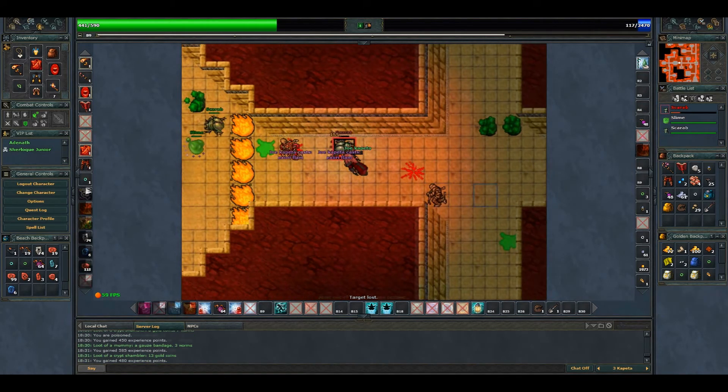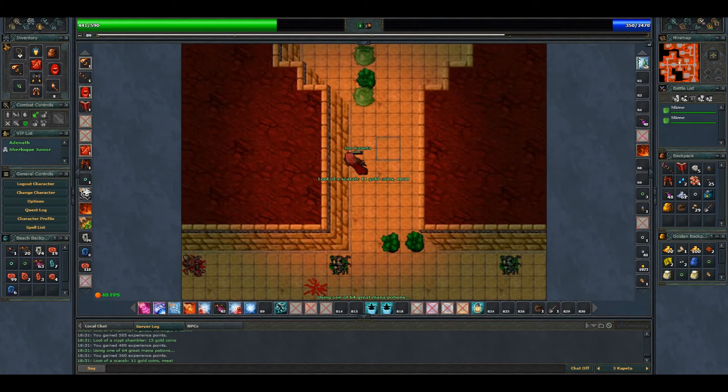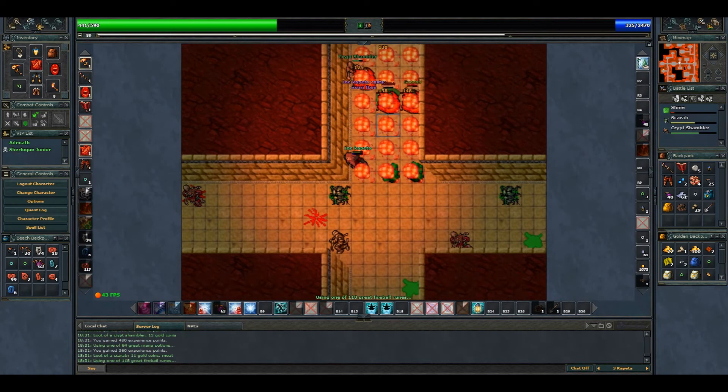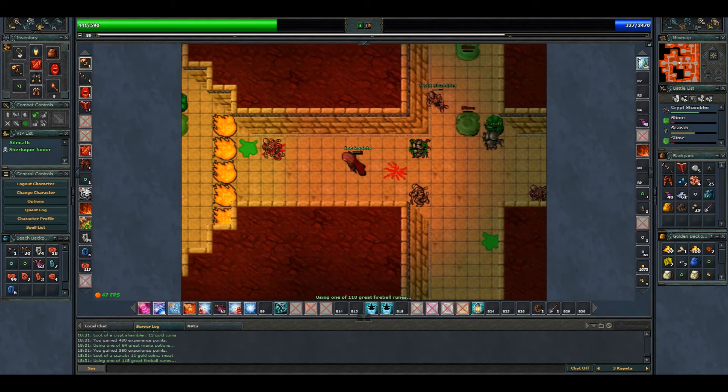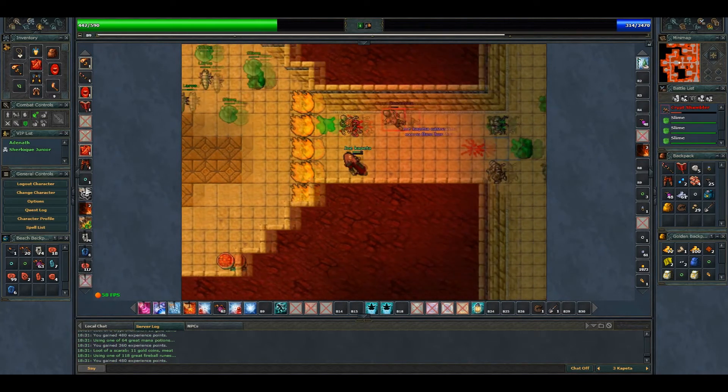We're gonna finish the creatures over here. Let's see if there's any other creature — forgot to check the north. There are some creatures, of course. Great fireball, and let's kill this shambler as well.